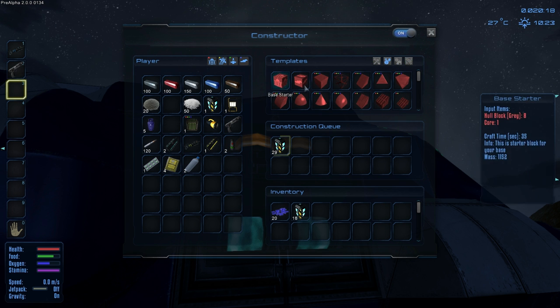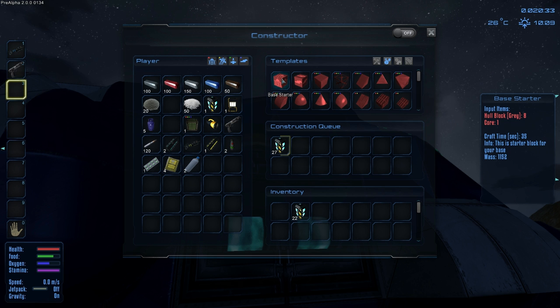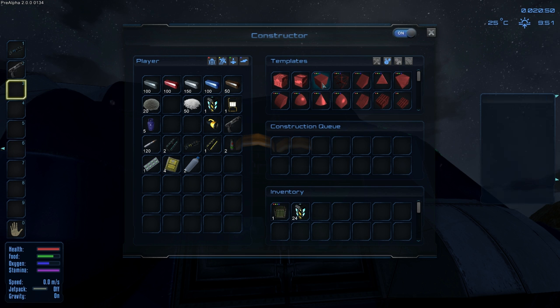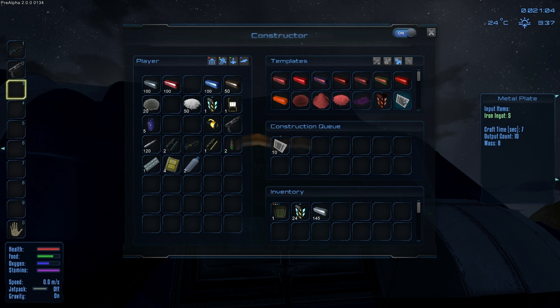Let's see what we need for the base starter. We already have the core — in order for it to register, the core has to be in the inventory of the constructor. You can see the core is green now, which means it sees it. We're going to need whole block gray — for that we need metal plates, and for metal plates we need iron. Put the iron in there, look for metal plates — they're under components. Just make a bunch of metal plates; I don't count in this game, I just kind of put stuff down.